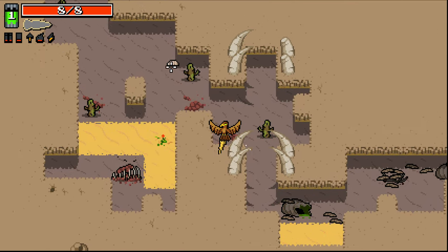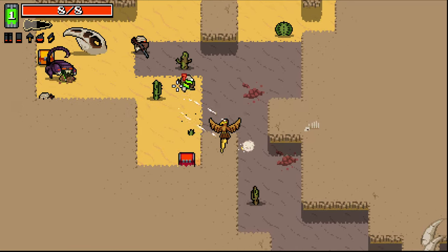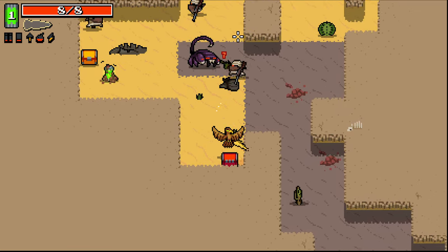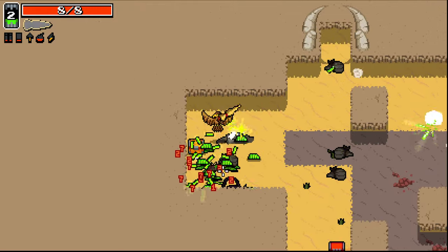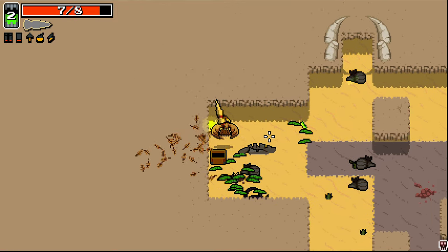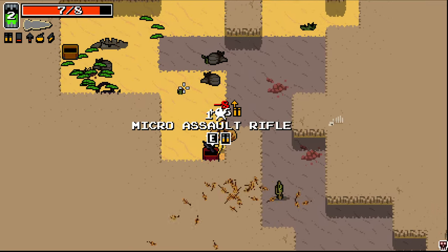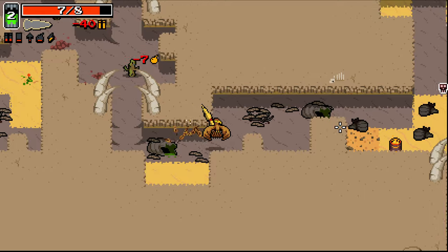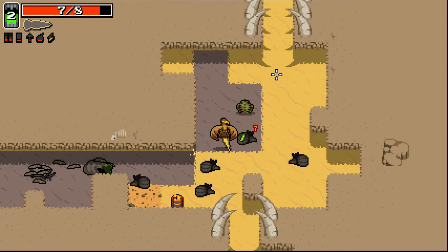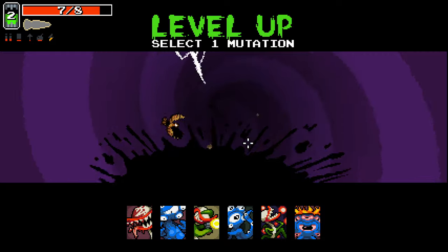That shouldn't be too hard. There's a few different mutations that can do that for us — at least one I know of: glass arm cannon. But there might be others. Remember, as this character we can fly over walls for a short time. We can also spend ammo to do stuff — I think it should be invincible — which is somewhat useful, not for right now, but in general.